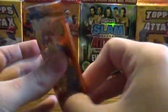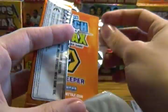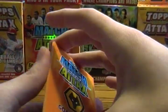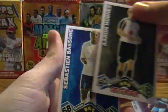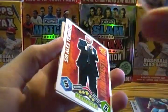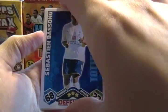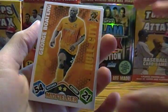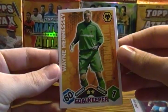Onto our final pack for this opening. They'll be spaced out probably, but I'm sure we'll have more videos for Match Attax in the future so stay tuned. We got Aaron Hughes — cards are slightly textured so they kind of stick sometimes. Sir Alex Ferguson, Sebastian Basson, George Botain, Jason Roberts, and Wayne Hennessey.